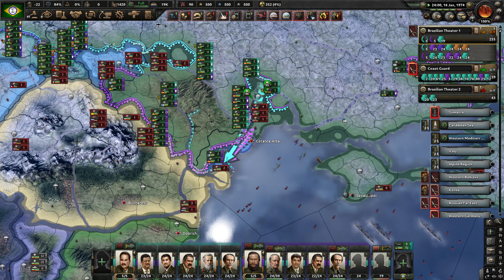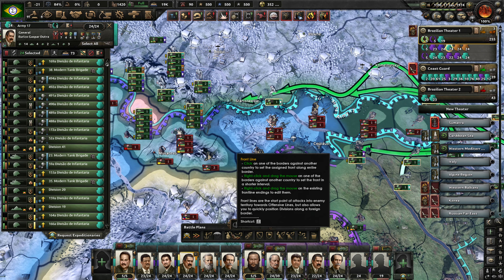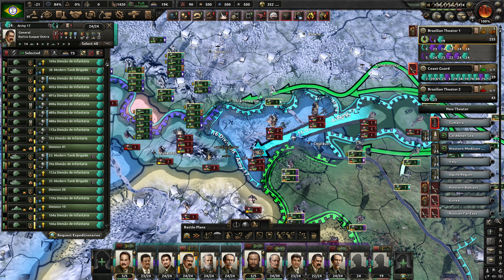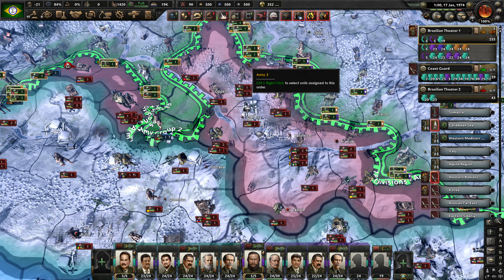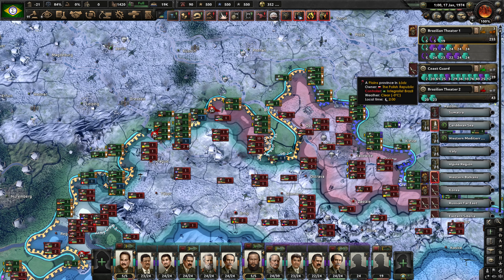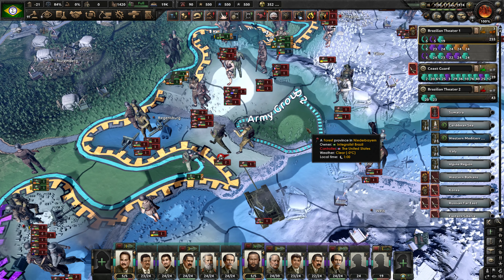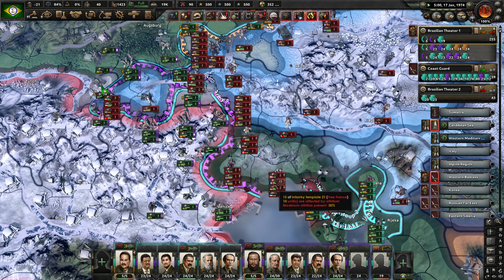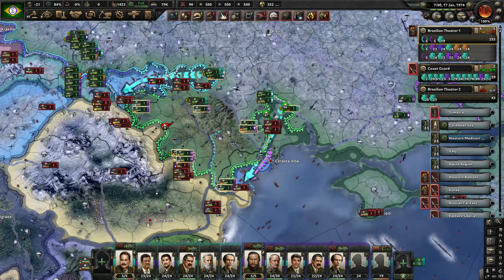This is going pretty well, all things considered. I do think that I want to select Army 17 here and tell them that their goal is to eliminate this little bulge that has developed here. So they can go ahead and execute that. There's an army up over here — actually two armies, Army 2 and Army 6. We're expecting to take some losses over here. It looks like we may have had a stack wipe, so that's probably where we lost those couple of units. We're just trying to get reorganized over here and dug in — that's our primary goal.